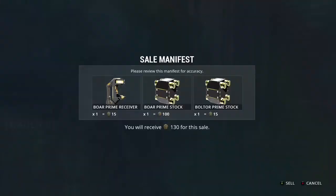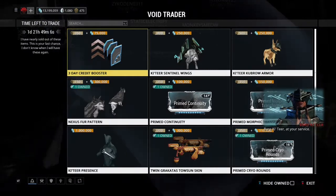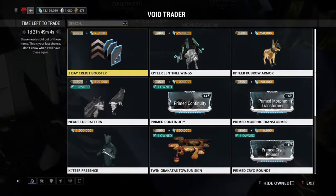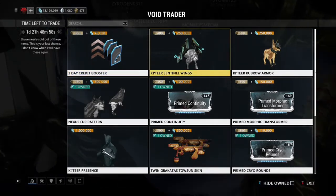Sometimes things just cost credits, and there are a few things that just cost ducats. As you can see, we got a credit booster — if you have extra ducats, sure, why not? Same thing with the Katir sentinel wings: if you have extra ducats, then why not?